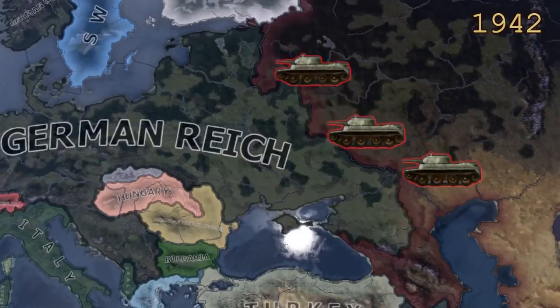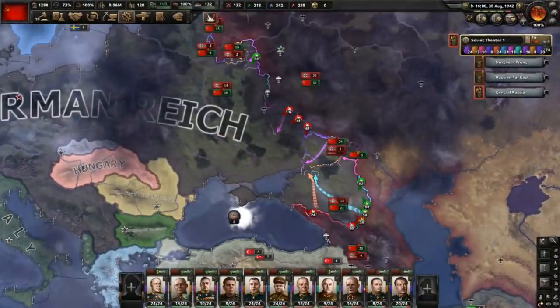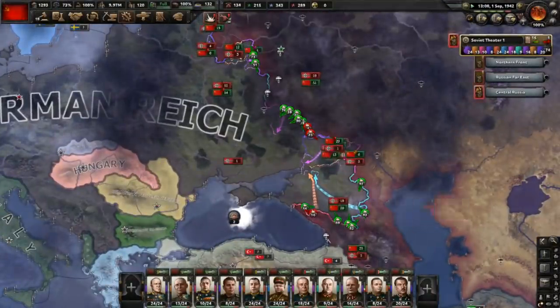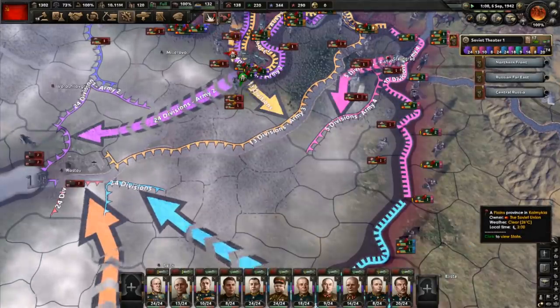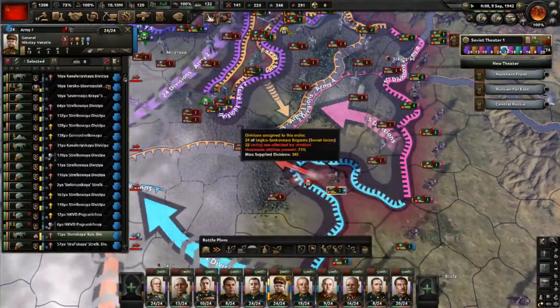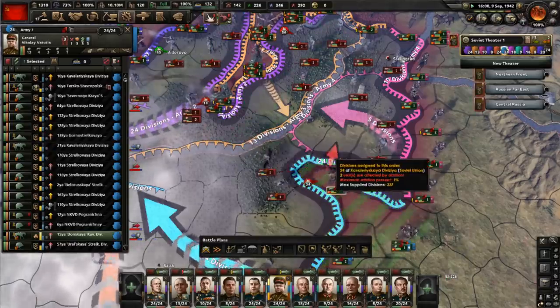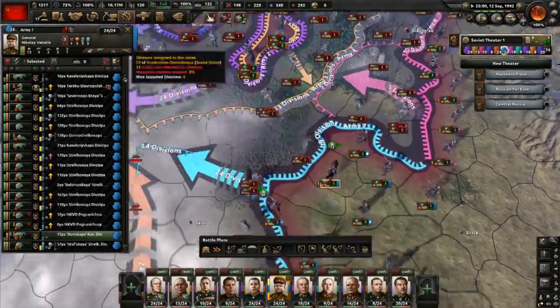By the winter of 1942 the Soviets had enough tanks for a large counter-offensive. A big thanks to Paradox Interactive, who I'm collaborating with on this video. They just released a new expansion for Hearts of Iron 4, a game which can be summed up as an interactive version of the history map videos. It is one of the best World War 2 games I've ever played. I'll talk more about it at the end of this video.